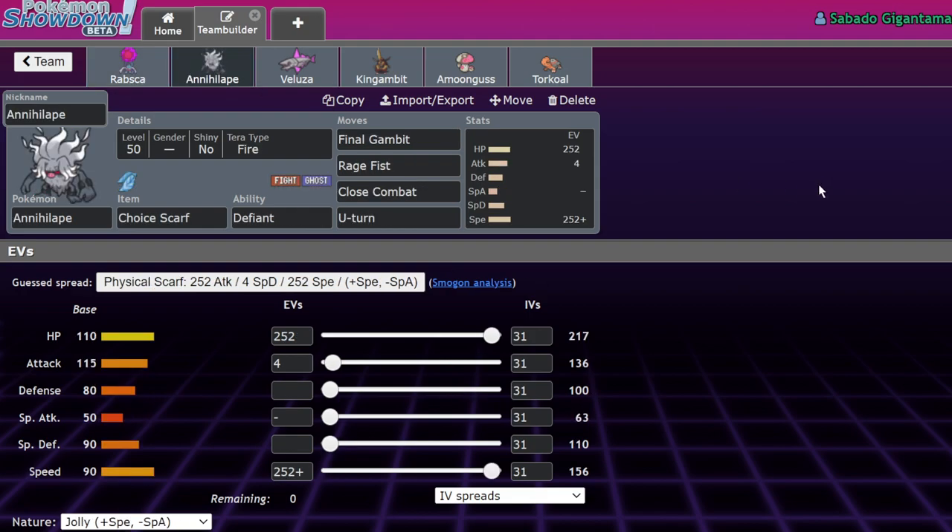The idea for this Rabsca team with Revival Blessing is that we just want to use Final Gambit a lot and then revive the Pokemon again. We're using a very standard Choice Scarf Annihilape with max HP, so Final Gambit will hopefully just delete one of the opponents. Then Rabsca can click Revival Blessing to bring it back — so it's not really one-for-one, it's like one-for-one-and-a-half. We've got Fire Tera for avoiding burns, and Final Gambit in Trick Room is a true combo.